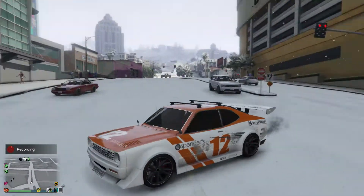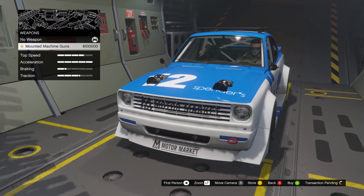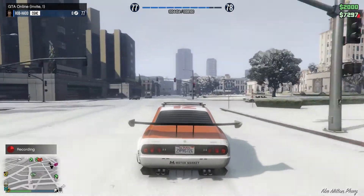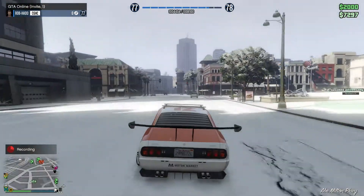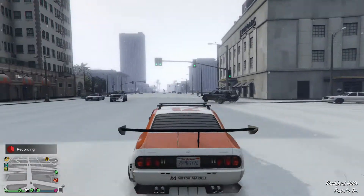You can actually equip machine guns on this car by driving it into the MOC or the Avenger. That can only be done in one of those two vehicles — you cannot drive it into Los Santos Customs and add machine guns. You have to drive it into an MOC, and you do not need any research for that.